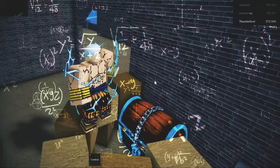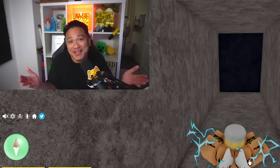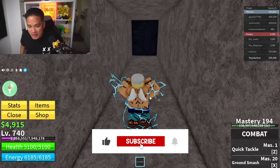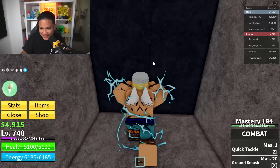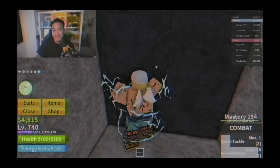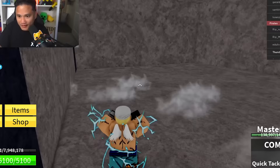Diamond chests roughly give you 2,000 belly. If you guys didn't know, there is a hidden spot here in Skypiea where you can get a lot of belly. Right here - if you know this spot, give me a like. Now, the problem is can we quick tackle this door or ground smash? It didn't work, but I think we can glitch in with our flash tap. And we got in.